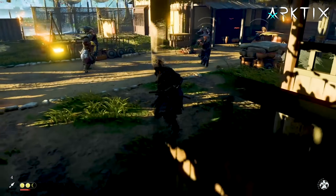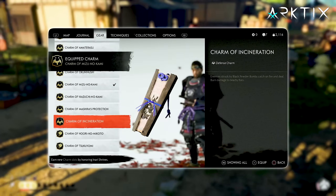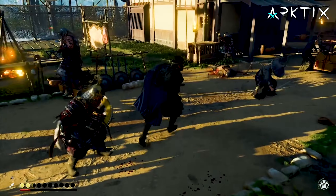If you feel like you can nail the perfect dodges easily enough, you can swap out the Charm of Mizu no Kami for the Charm of Hidden Blades. The timing on perfect dodges will get tighter, but you'll be able to throw five Kunai at once instead of the normal max of three.